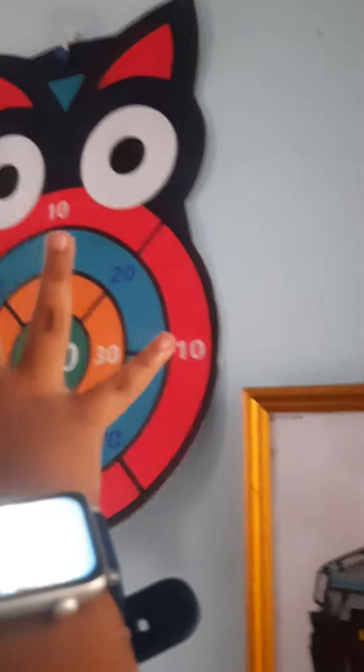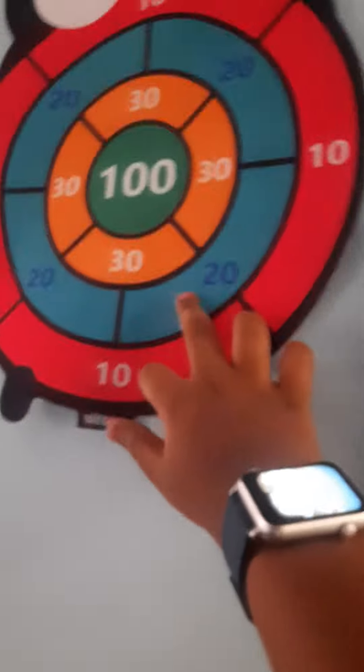Moksha, why don't you give them a demonstration? So guys, this is the dartboard — it's shaped like an owl. It has point values of 10, 20, 30, and 100. 100 is the nicest one. So Moksha, why don't you demonstrate?